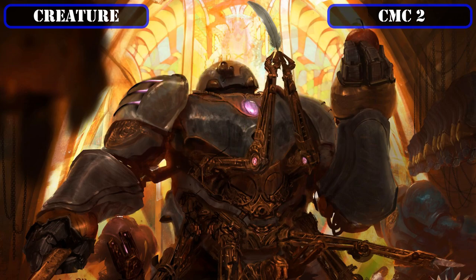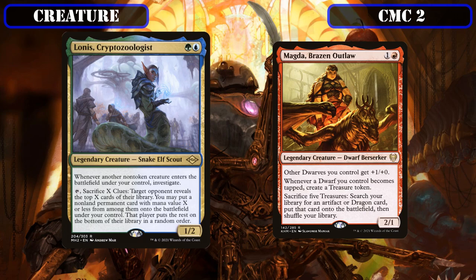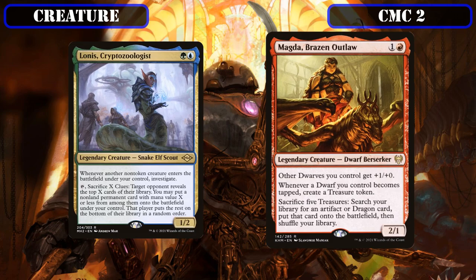It's then on to the CMC 2 slot, which opens with a legendary entrance: Lunis Cryptozoologist and Magda Brazen Outlaw. Lunis is a 1/2 that, whenever another non-token creature ETBs under our control, creates a clue token, and we can tap and sacrifice X clue tokens to reveal the top X cards of target opponent's deck, putting a non-land permanent of CMC X or less into play under our control and sending the rest to the bottom. Magda is a 2/1 that gives all other dwarves plus 1/+0, creates a treasure whenever a dwarf we control becomes tapped, and lets us sacrifice 5 treasures to search for an artifact or dragon — primarily played for her last ability to turn treasures into a tutor.